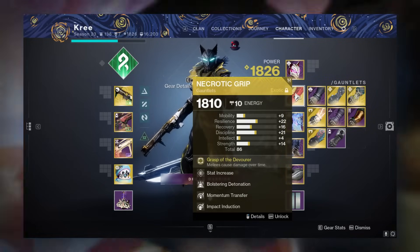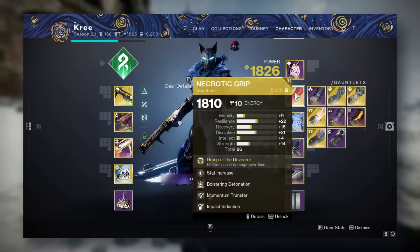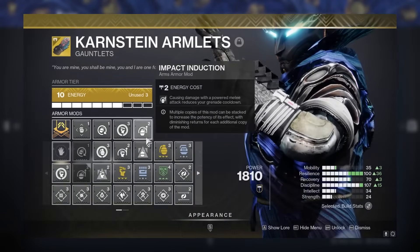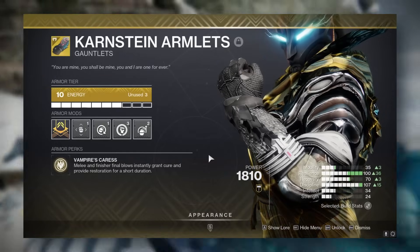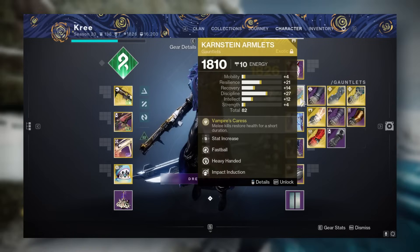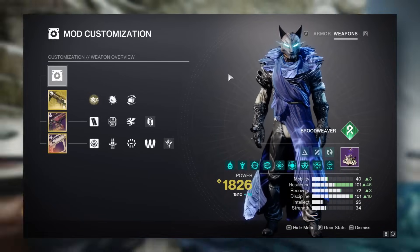One thing that can be really useful in between damage phases — when you're going through mechanics or dealing with adds — is running Karnstein Armlets. Getting melee kills or finishers will give you times-one or times-two Restoration along with Cure tier three, which is really good for keeping you alive. Definitely worth mentioning running Karnsteins between damage phases.